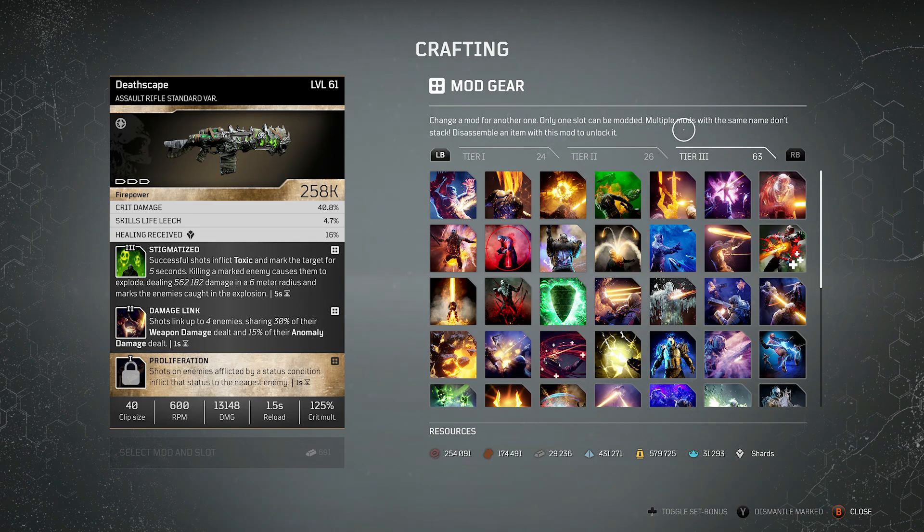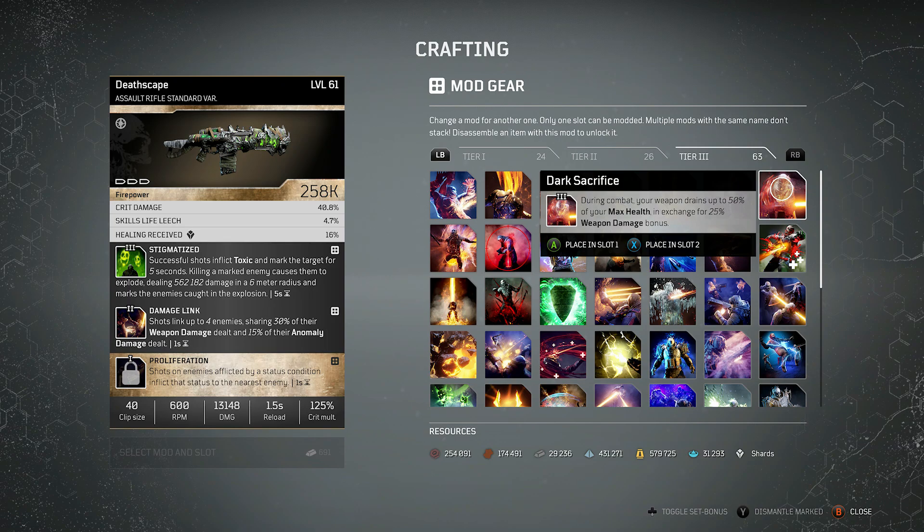Moving on to the really juicy ones — the tier 3's. These are going to be the ones that give you the most bang for your buck and really make your build powerful, and some of them absolutely look amazing. Kicking it off, we have Dark Sacrifice. Don't think this is rubbish just because it's had a massive nerf — it was 75% weapon damage at one point in New Horizon, now it's down to 25%. A lot of people will kick it to one side, but Dark Sacrifice is still one of the best mods for any high power weapon build. Even though it takes off 50% of your health, if you can make yourself survivable, chuck this in and you'll do an absolute abundance of weapon damage.